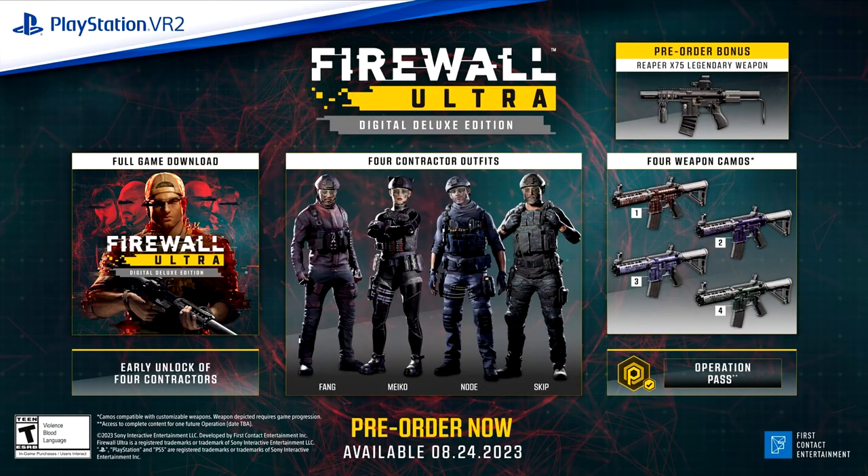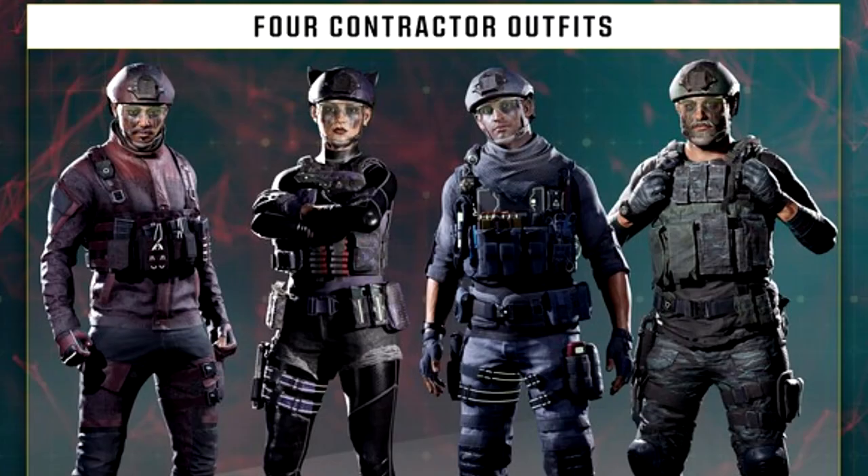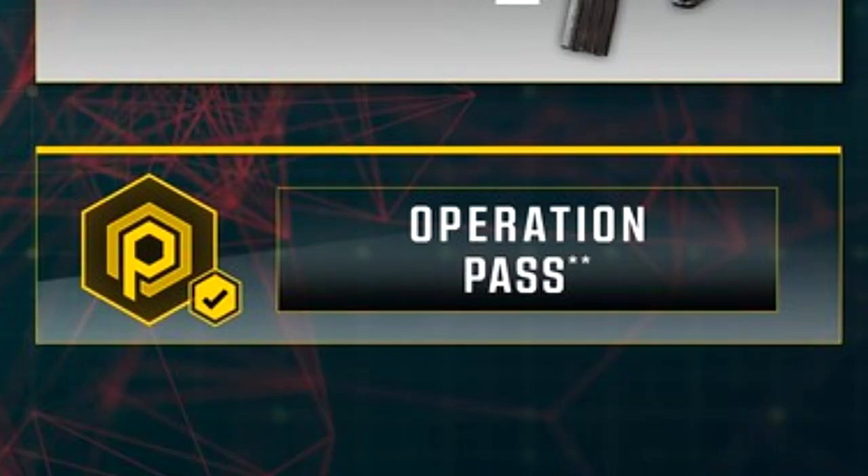The game will be available in two editions. The standard edition is going to be $40, €40, and £35 in sterling, whereas the digital deluxe edition is going to be $60, €60, and £50 sterling. If you go for the digital deluxe edition, you will get access to certain bonuses, including a special legendary weapon, early access to four contractors, four exclusive outfits for the contractors, four camouflages for weapons, and an op pass for the first operation.